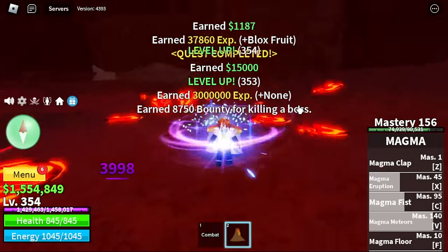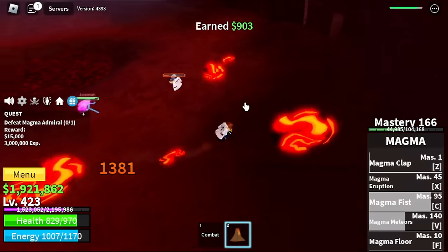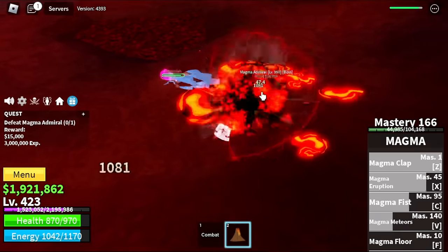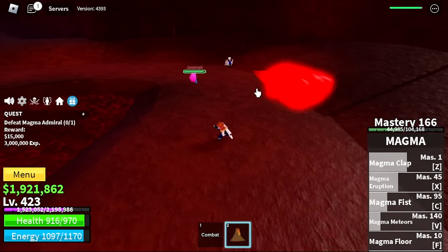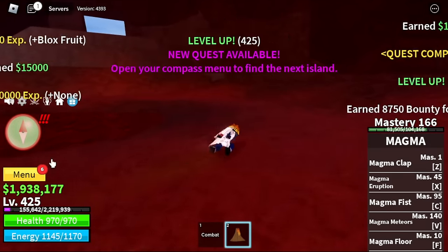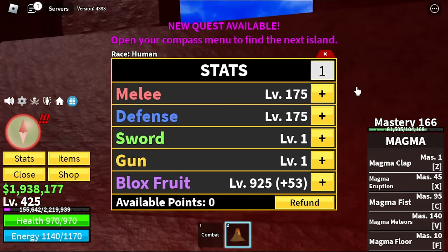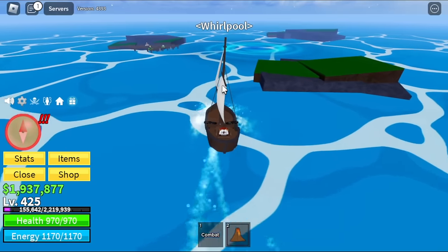Level 425 — full server hops in the first scene. For our final Magma Admiral kill, we have someone with us — a gum/rubber fruit user. I hate fighting every time I'm grinding because it makes our grinding a lot slower. For our next island, but before that — stat check. 925 blocks fruits, 175 melee defense. Next island: Whirlpool, and under it is the underwater city.